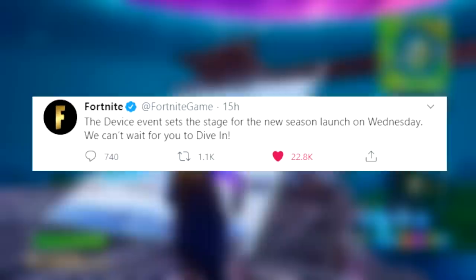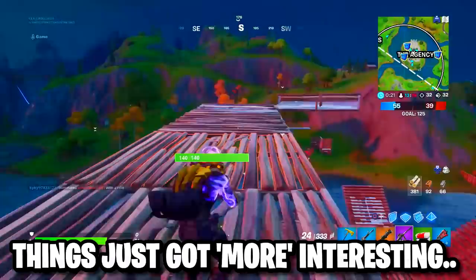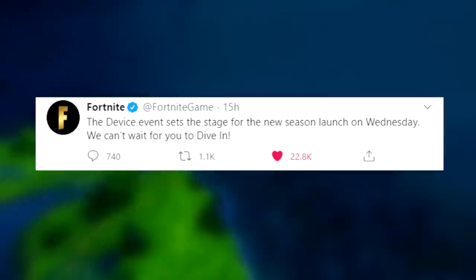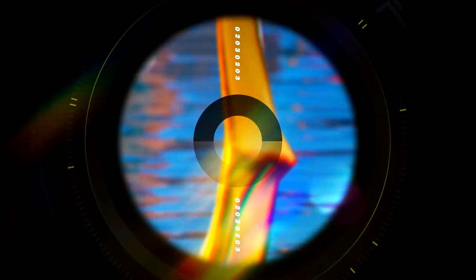Fortnite followed up with a tweet stating: "The device sets the stage for the new season launch on Wednesday — we can't wait for you to dive in." This is the first word from Epic Games regarding the next trailer, which will largely involve the giant wall of water that Donald Mustard describes in his bio, about to crash down and flood the map with several POIs either entirely flooded, partially flooded, or sticking out of the water.